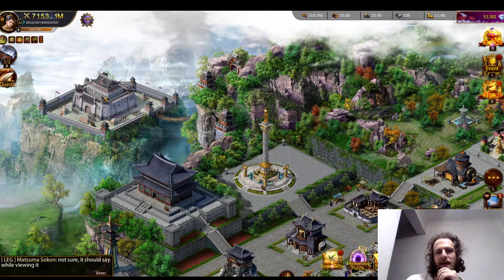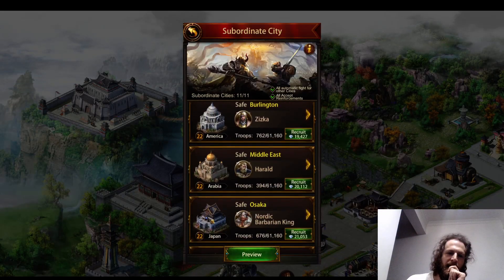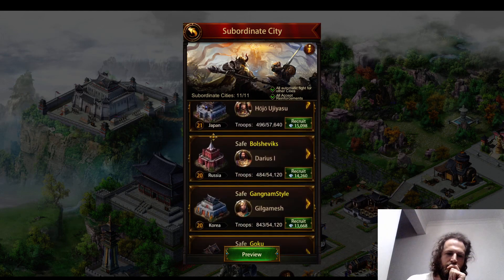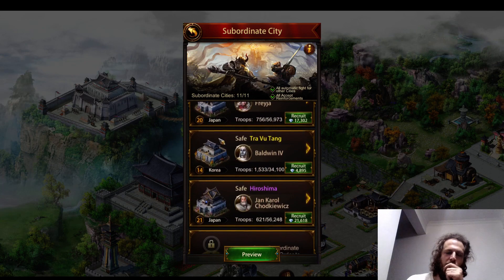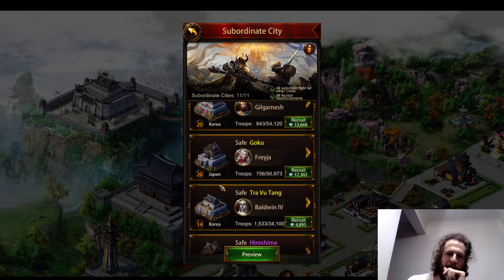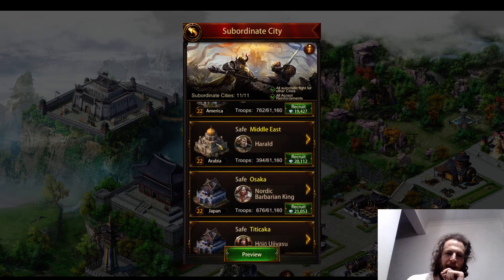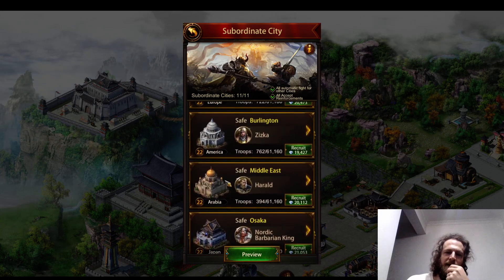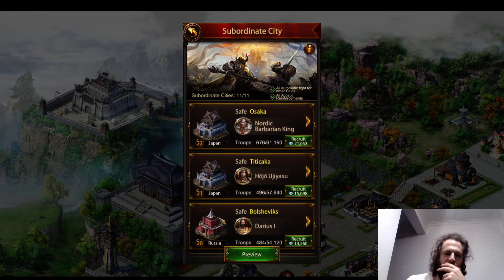I'm just going to show everything that I've got where I'm at now. I have all gold cities except for one purple Japan. I need to get rid of the purple Japan and get rid of the Arabia, and I'm going to get Korea's.